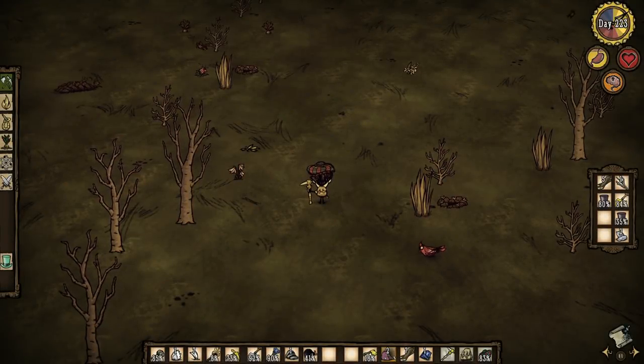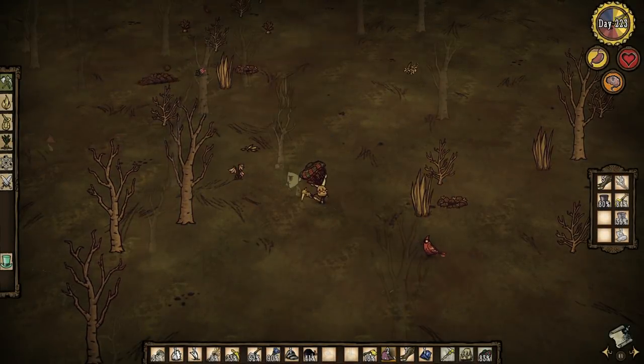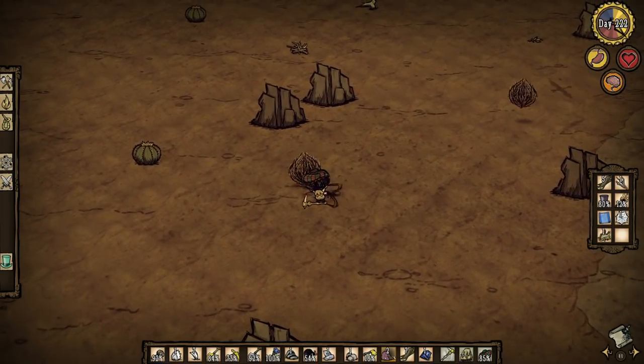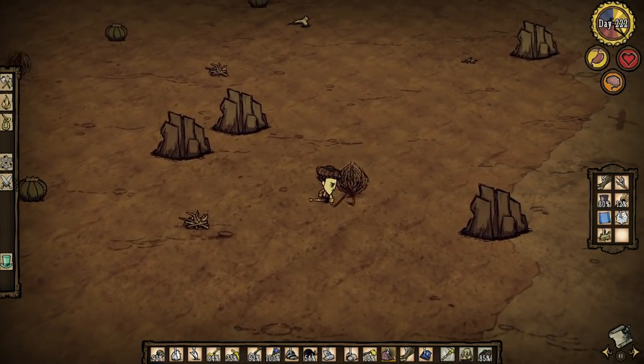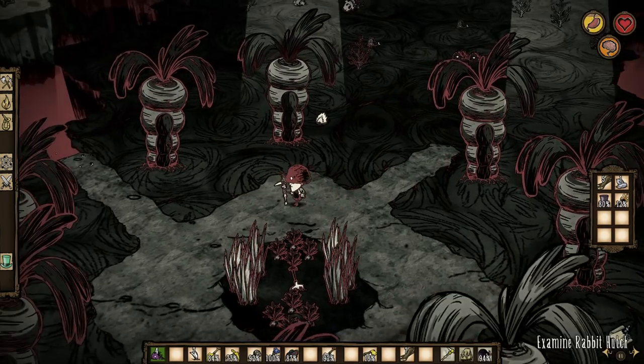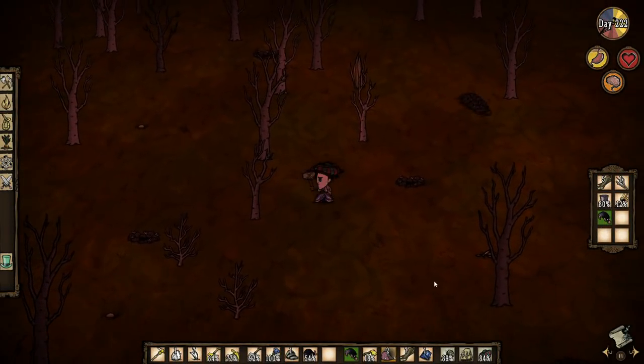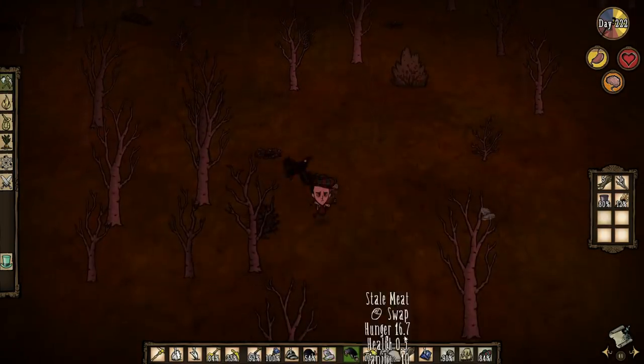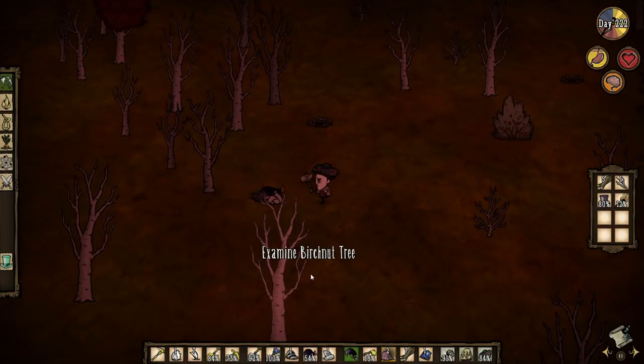Moleworms are located in the grassland and deciduous forest biomes. They spawn from burrows in the ground. They can even be found rarely in tumbleweeds, and occasionally during earthquakes underground they'll fall from the ceiling. To capture one, simply use minerals such as flint or rocks to bait them onto the surface, and then hit them with a hammer equipped. This will cause the moleworm to drop as an item.